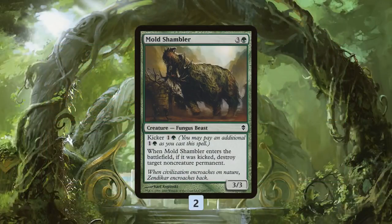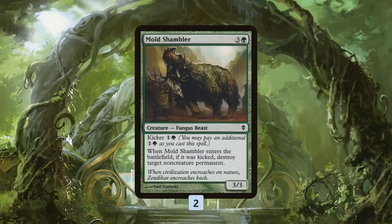Finally we have Mold Shambler, which is our really expensive land destruction spell. The upside is it leaves behind a 3/3 body — we can always just play it as a Hill Giant for four mana. It also blows up non-creature permanents, so kind of like Reclaiming Vines, it can get artifacts and enchantments.